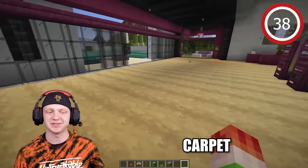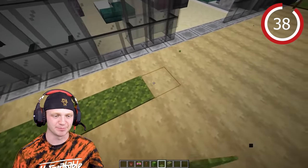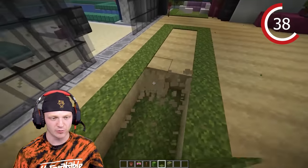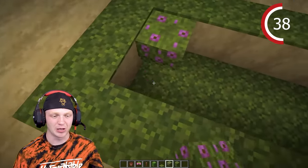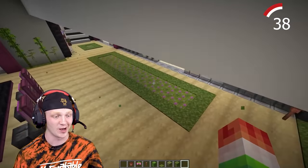Everyone uses carpet in their Minecraft house, so let's do something different. Spawn down a ton of moss carpet, then delete the blocks in the middle. Take the flowering azalea blocks and place them right in the middle — it looks like a really cool rug.